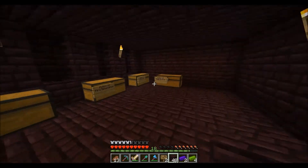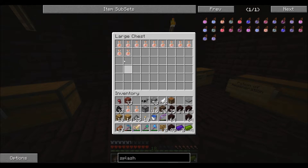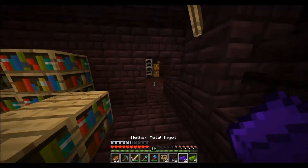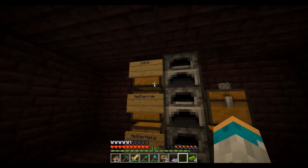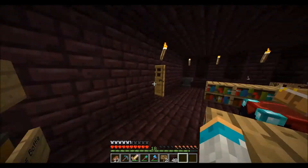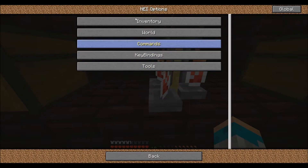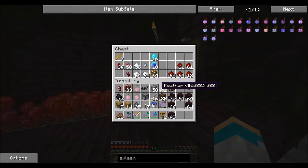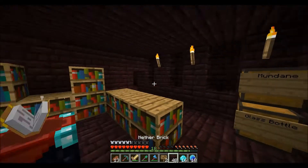Alright, so we're going to make some splash potions - potion of fire resistance, we'll turn it into splash. Wait, I need to go put these in the chests first. In this one we've got enough - we're one off a full set of armor, so we can make some more armor. Let me just check. I'm in crafting recipe mode.